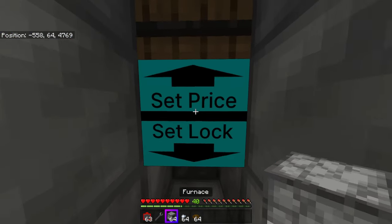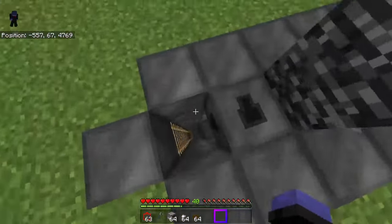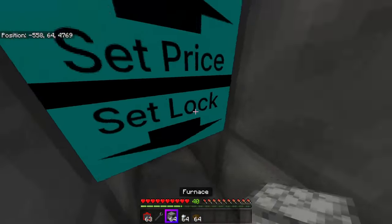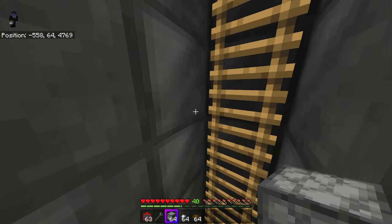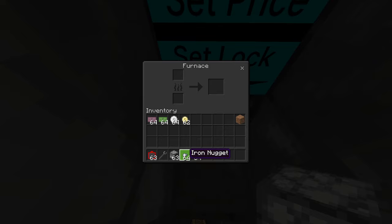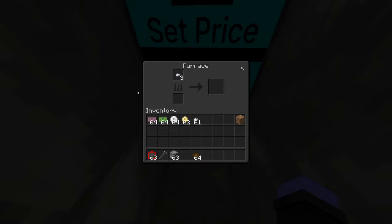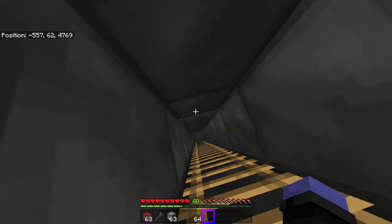The lock is very important. The lock is how you make sure that nobody else can get into your shop and steal your stuff and your money. You can set the lock to any block or any block with anything in it. For example, I'm going to set mine as a furnace with three iron nuggets in it. So my shop can only be entered if I have a furnace with three iron nuggets.